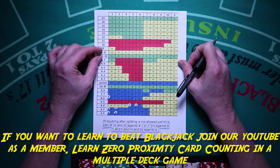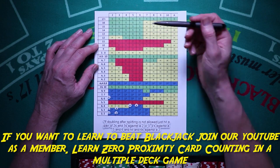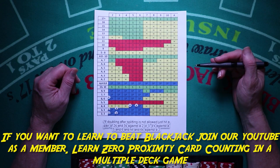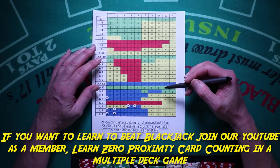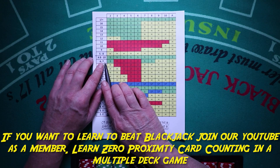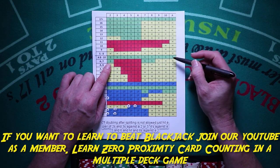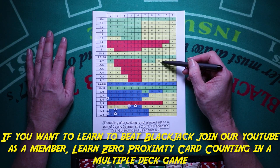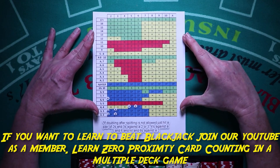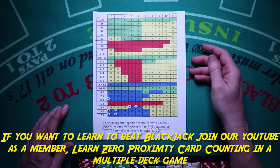Looking at the chart — remember the 12: hit against a two or three. The ace-seven plays: double three through six, stand against a two, stand against seven and eight. The one everyone usually misses: hit soft 18 against a nine, ten, and ace. Sometimes that changes in multiple decks, but this is the single deck game.